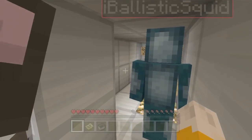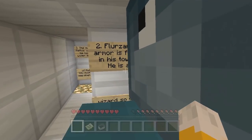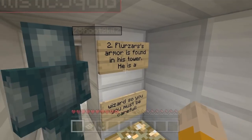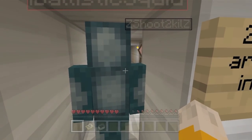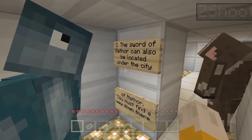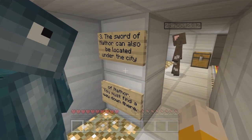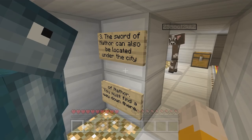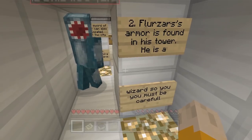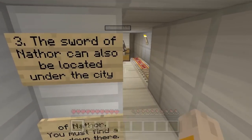Two, Farzhar's armour is found in his tower - he is a wizard, so you must be careful. Number three, the Sword of Narthor can also be located under the city of Narthor. You must find a way down there. So long story short, we need to find three things: a bow, armour and a sword, basically.